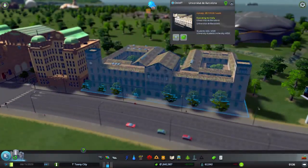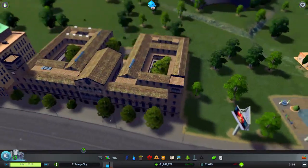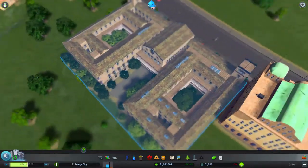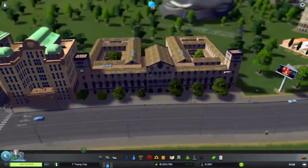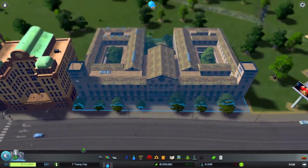Here we have a university — an old school kind of university, like some sort of British university. I think Oxford looks like old red brick stuff like this.